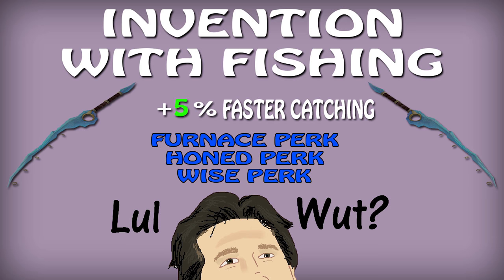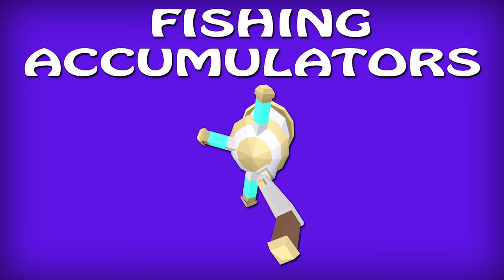Fishing with invention: the crystal fishing rod gives a 5% faster catching rate at spots that require a fishing rod. Invention perks can increase your fishing XP a lot. The Wise perk gives +1% per rank additional experience, up to 15,000 experience per day. The Furnace perk has a 5% chance per rank of consuming a gathered resource for an extra 100% XP. Honed gives a 2% per rank higher chance of successfully gathering items. Fishing accumulators require 60 invention to use — when held in your inventory, a fishing accumulator gains charges each time you fail to fish, and when fully charged they give 2,500 XP when studied.